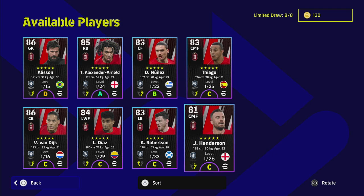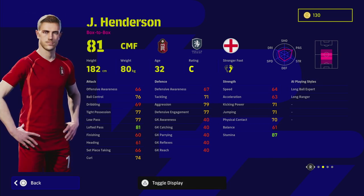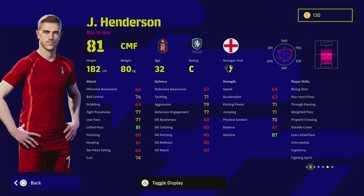Starting with Henderson — standard form, interception, one-touch pass, true passing. All these players are a little different now because you can add additional skills with player skill training. If you add something as simple as double touch to Henderson, you'll get a lot of different animations on the ball. He's got some fairly decent stats, including true passing, one-touch pass, weighted pass, and pinpoint crossing, which is huge. He's also a long ball expert, able to pass from deep — good card in that sense. But the downfalls are his speed and acceleration.